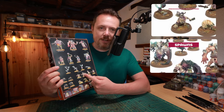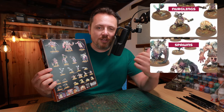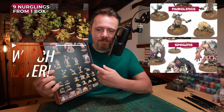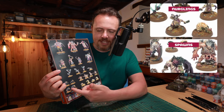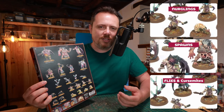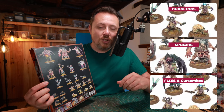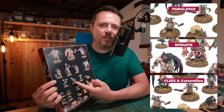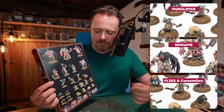You got a couple of Nurglings over here that you can use to add to your nurgling bases. If you've seen my other video about making nine nurgling bases out of one box that's supposed to only give you three, this helps you fill out those bases. The same with these grubs, the flies, and these mites. I also think these little things are great for markers — either sticky objectives, infected objectives, or markers for your stratagems like a Cloud of Flies.